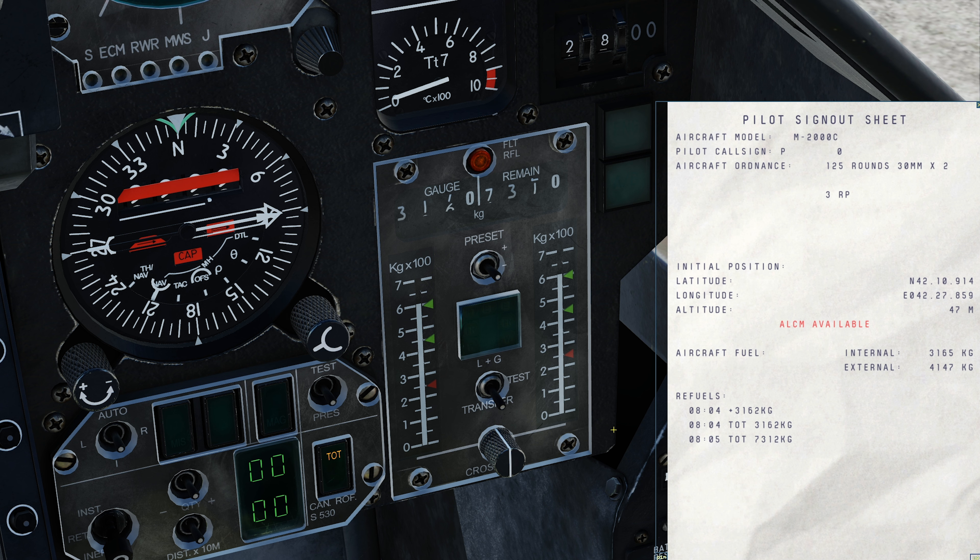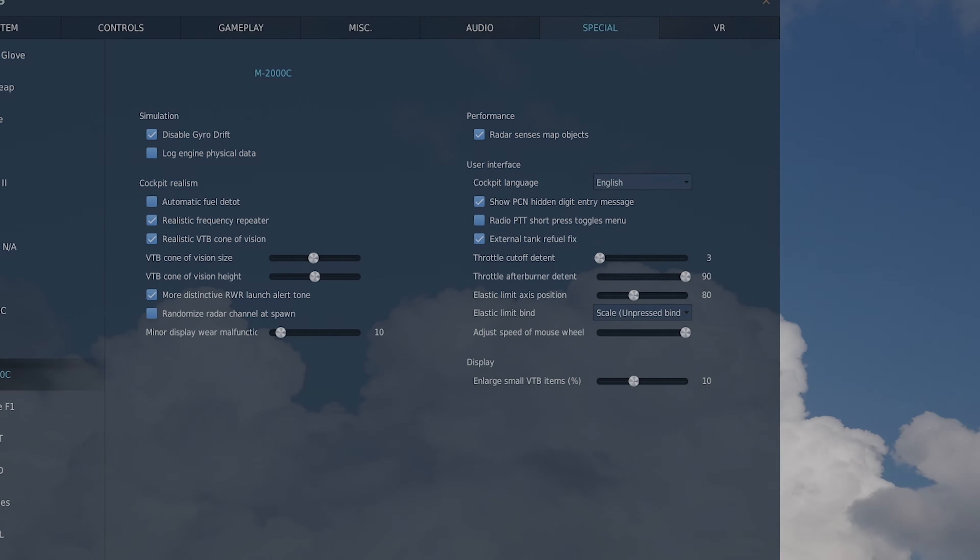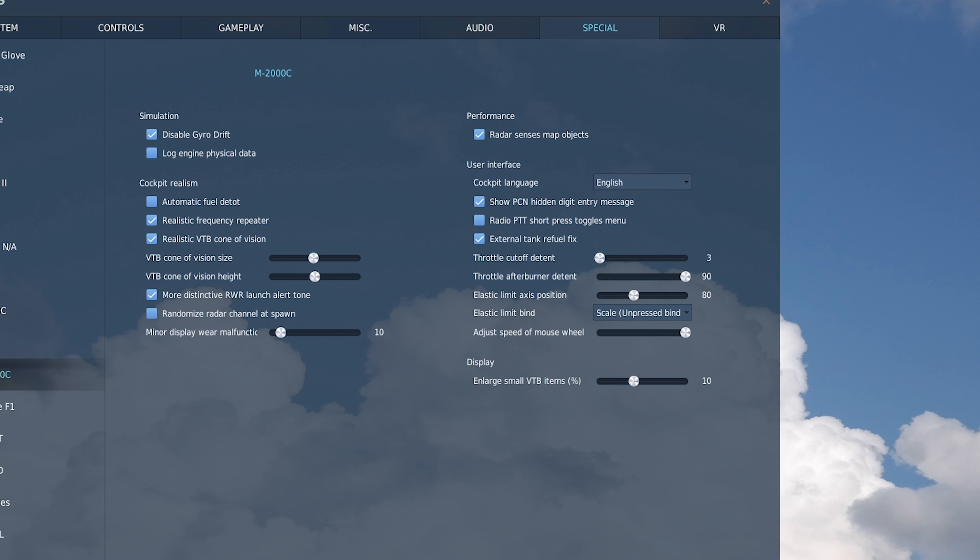We should find that after engine startup, the external tanks will supply fuel to the feeders to maintain them at the upper green marker level. Hence the right gauge will start to count down as fuel is used, while the left gauge will remain set until all external fuel is used up. Under the Special tab in the DCS World Options, there is an option in the Mirage 2000C to automatically perform the detotalizer calculation, ensuring that after each refueling the detot gauge will be set correctly without us having to manually set the amount using the switch. If this is not set, we must remember to reset the detot gauge, otherwise we will have an inaccurate picture of our total fuel.